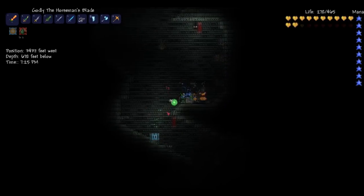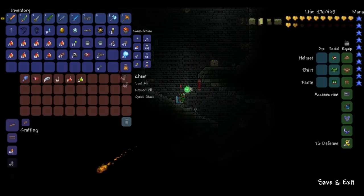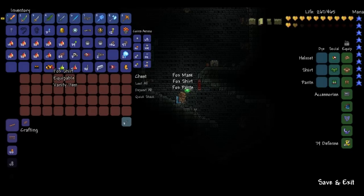Here is the Frozen Chest. Let's go ahead and unlock this one pretty quickly. Just delete some of these things. Loot all. And we have the Staff of Frost Hydra.